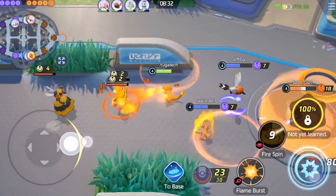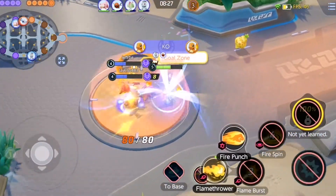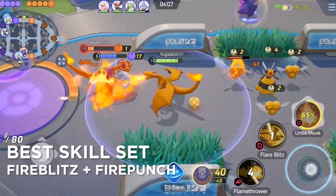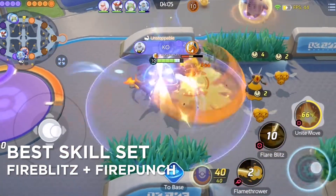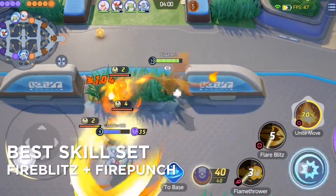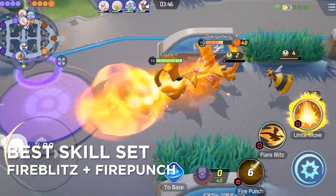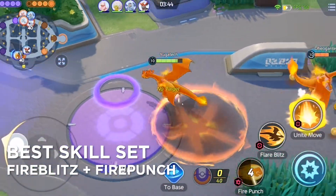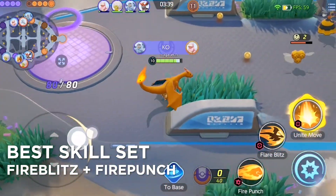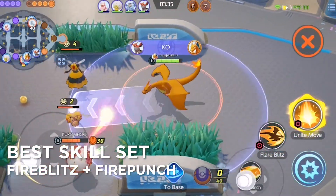Now on the more mechanical side, let's look at his moves and combos. The best set of skills to choose for Charizard would be Flare Blitz, which charges forward gaining a shield and dealing damage while knocking back enemies in the user's path. Second to that is Fire Punch, which lunges forward with a fiery punch, dealing damage to opponents and knocking them back. And if upgraded, the cooldown is reduced each time a normal attack hits, which means more opportunities to spam those skills.